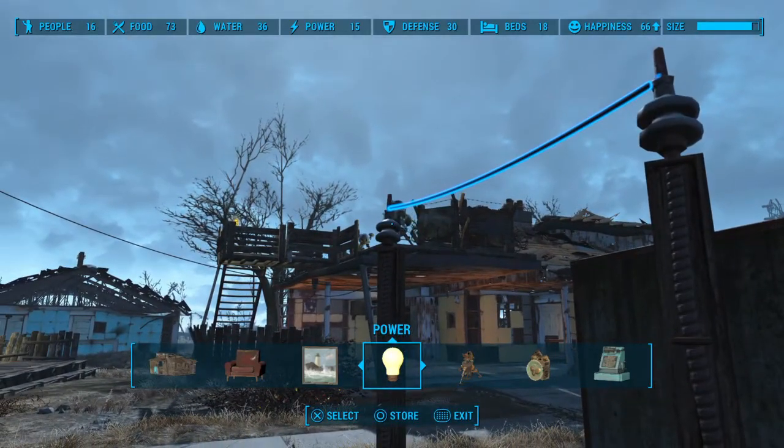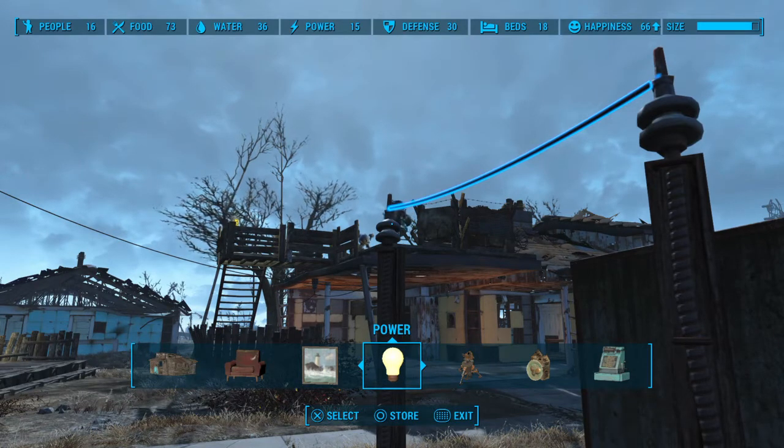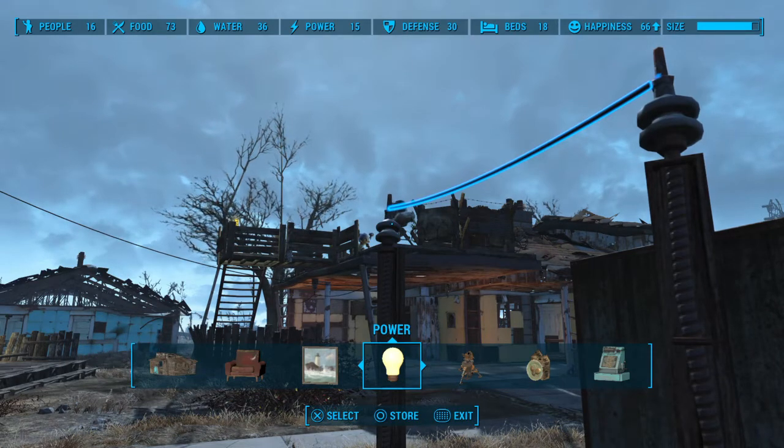The best way to do that is put the wire between you and the conduit. My cursor is now on the pylon, but I still have the wire selected. Now that that's the way we need it, go ahead and on PlayStation hit triangle. I don't know what it is on other systems.